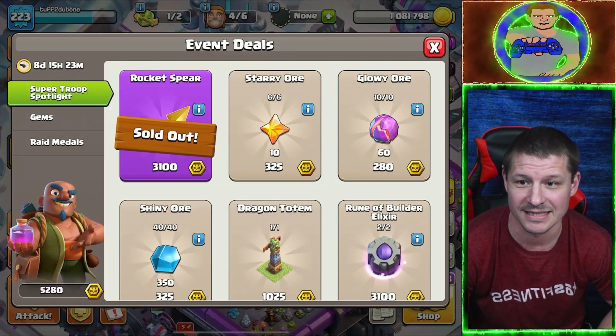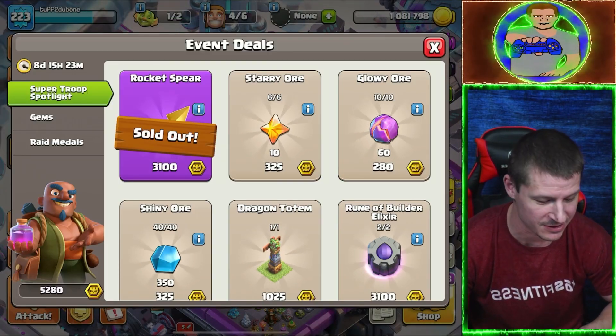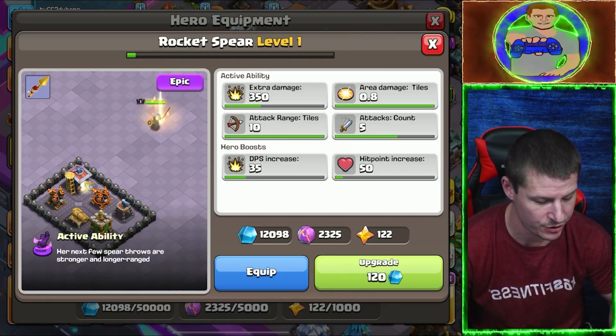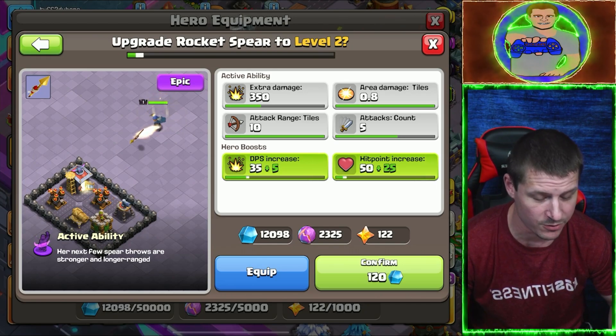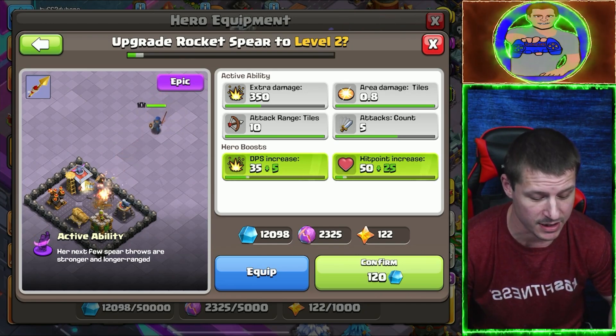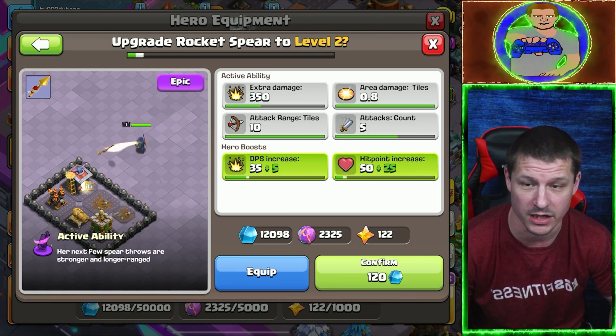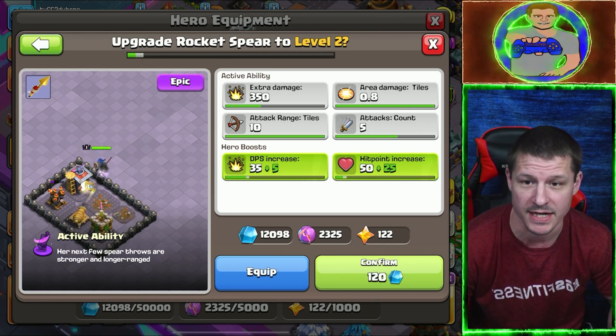All right, there we go. Sweet. Now let's go ahead and upgrade it to level two. It increases the damage per second by five and hit points by 25 for the Royal Champion for the entire raid.